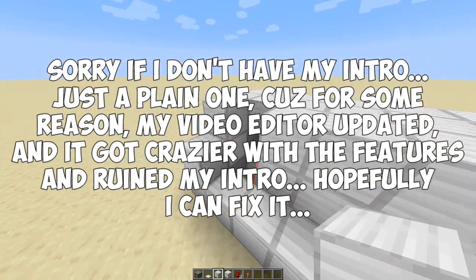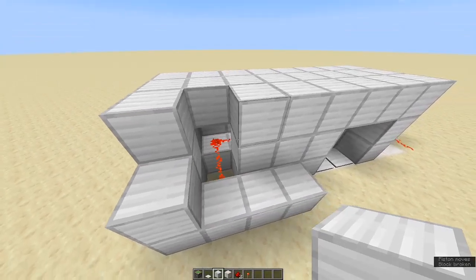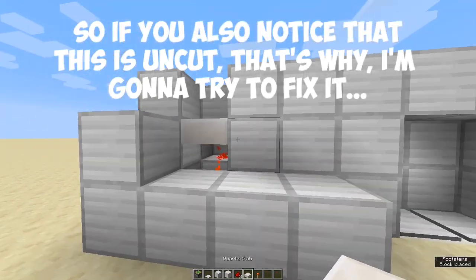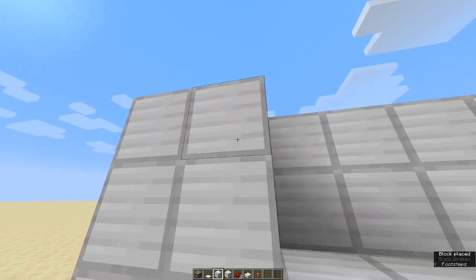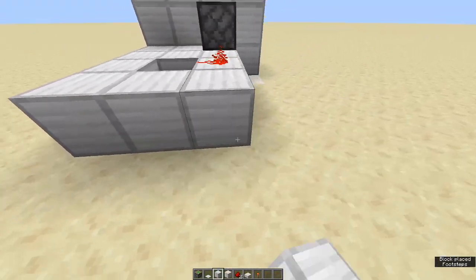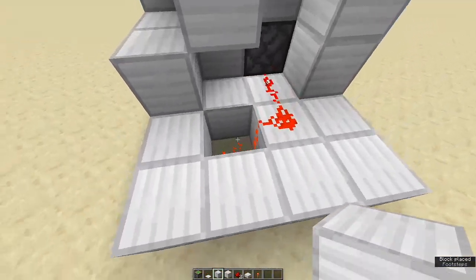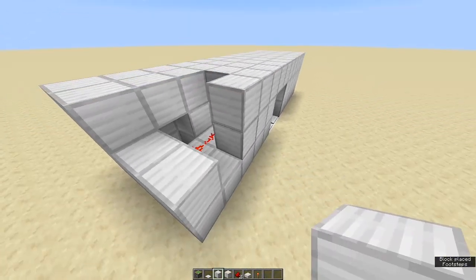Don't forget — don't cover up that gap right here. Leave a gap because if you cover it up the pistons will actually turn off, as you can see. If you do want to block it off, you can use any type of slab — just a slab placed here won't interrupt the signal. Then just cover up everything else and do the same on the other side.